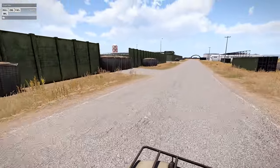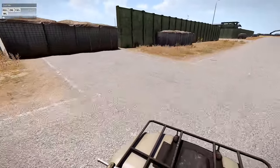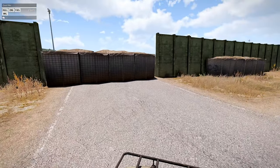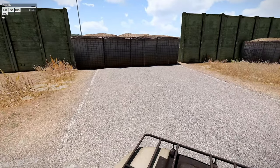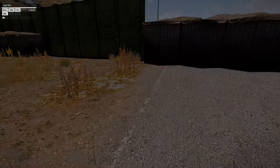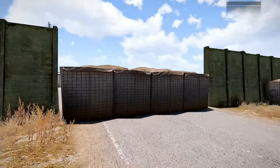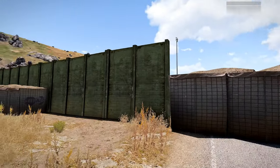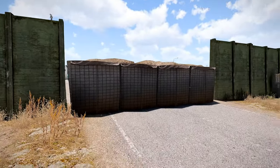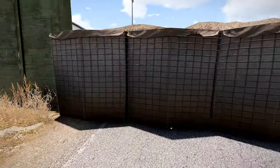What the hell? How am I supposed to get into the base? That wall there. Is anybody in there? Anybody around? Can you open this or move this wall or whatever the hell you guys are doing? How did they get this thing here? They must have used a crane or something.